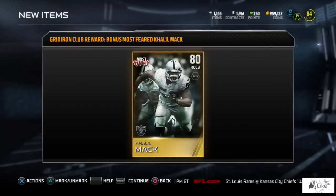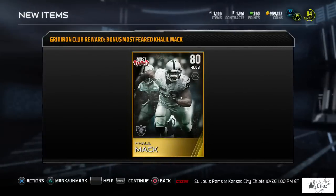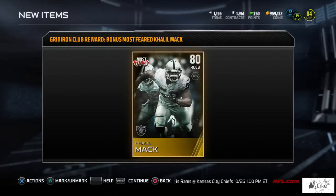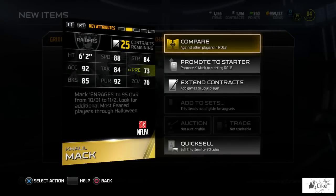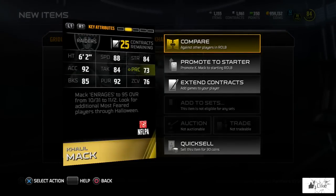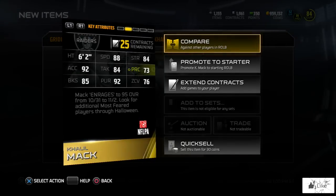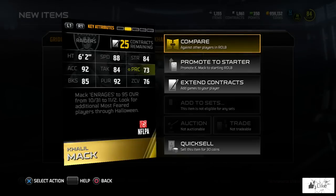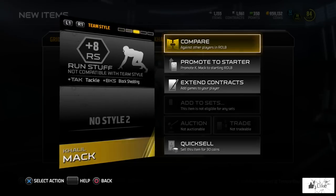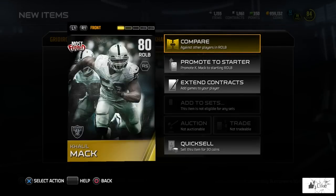The Most Feared promo is now live in Madden 15 Ultimate Team. You get a free 80 overall Most Feared Khalil Mac gold just for logging into Ultimate Team. He'll never drop below 80 overall, but he will enrage and morph with other Most Feared players during the Halloween weekend. Let's check out the rest of the promo.